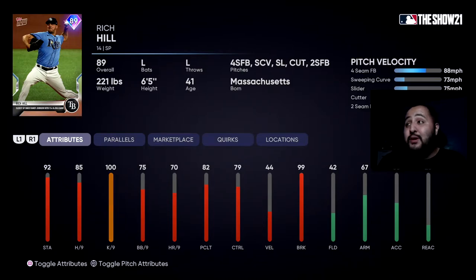The other choice is Rich Hill — he's got a four-seam, sweeping curve, slider, cutter, and two-seam. The only caveat is he doesn't throw hard, but there's a lot of movement. He's got 92 stamina, 85 hits per nine, 100 strikeouts per nine, 75 walks per nine, 44 velocity — he does not throw hard at all — 79 control, and 99 break. That break is going to help the sweeping curve, slider, cutter, and two-seam move a lot. Rich Hill is the better choice of the two — that's what I'd personally go with.